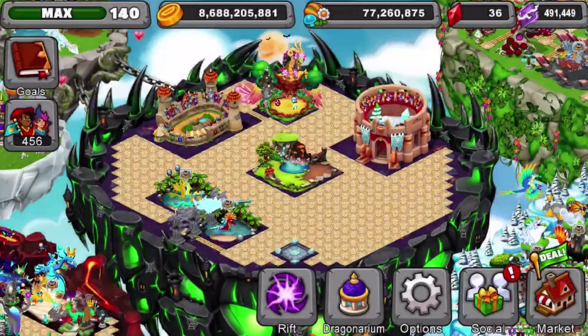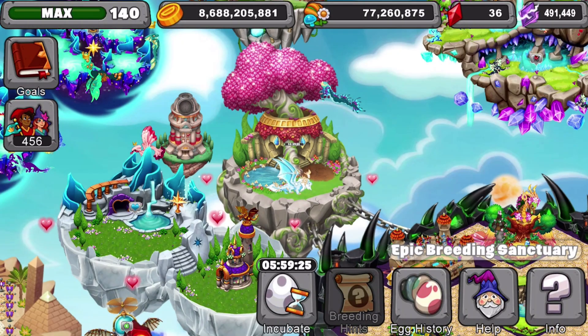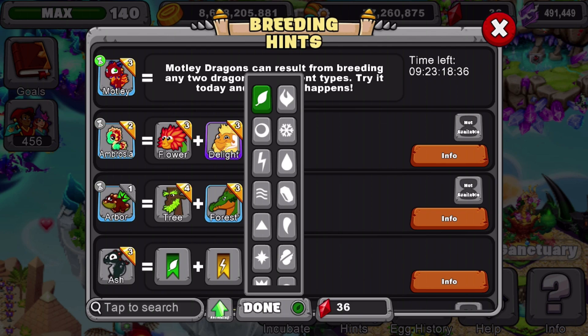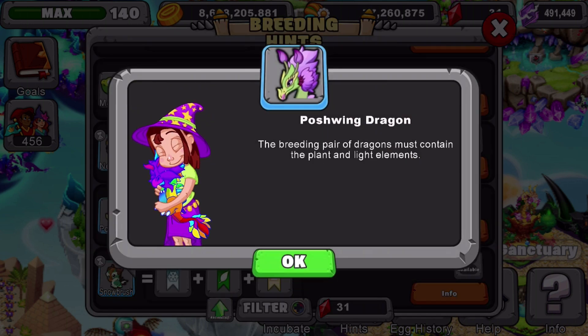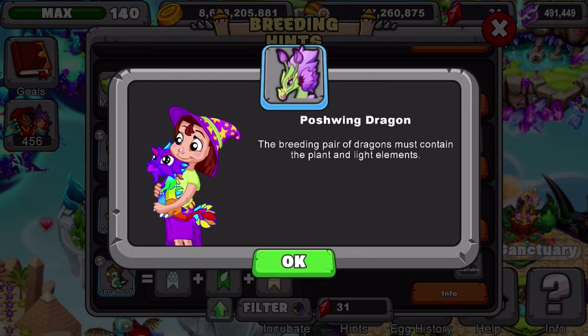Now that we know the breeding time, we'll go down into the breeding hints and look up the plant and light element. Here we go — there is the Poshwing dragon. The breeding pair must contain the plant and light elements.